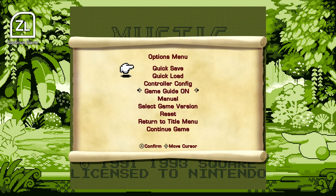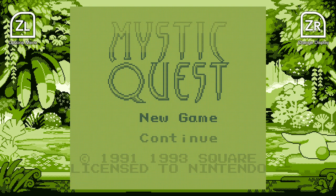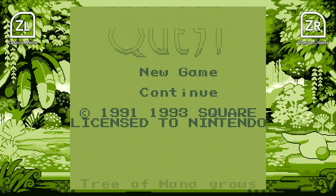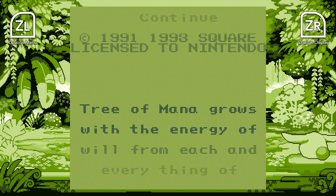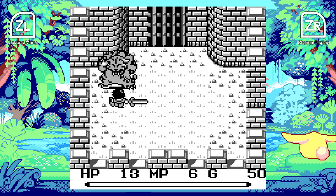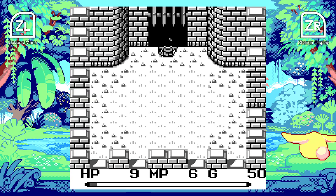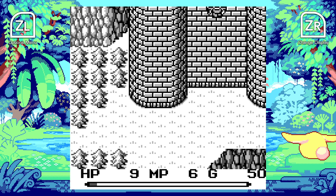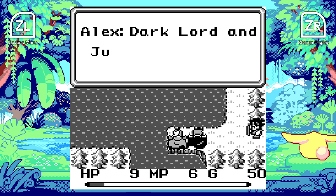The franchise debut — known as Seiken Densetsu in Japan, Final Fantasy Adventure in North America, and Mystic Quest in Europe — arrived early in the Game Boy's life and features enjoyable, if rather lightweight, action RPG mechanics which actually predate the likes of The Legend of Zelda: Link's Awakening. The visuals are quite basic and the storyline is threadbare, even by early Game Boy standards, but the mixture of real-time action and role-playing stats still manages to click after all these years. It's a gentle introduction to the core mechanics of the Mana series and, despite its obvious simplicity, it certainly has plenty of charm.